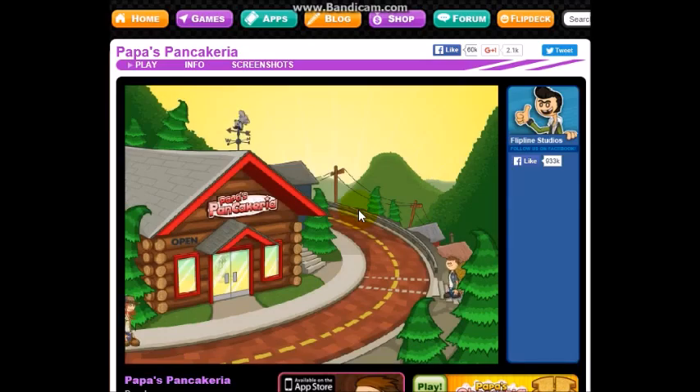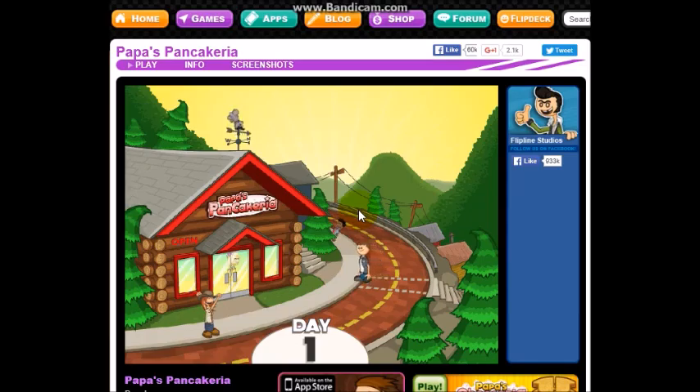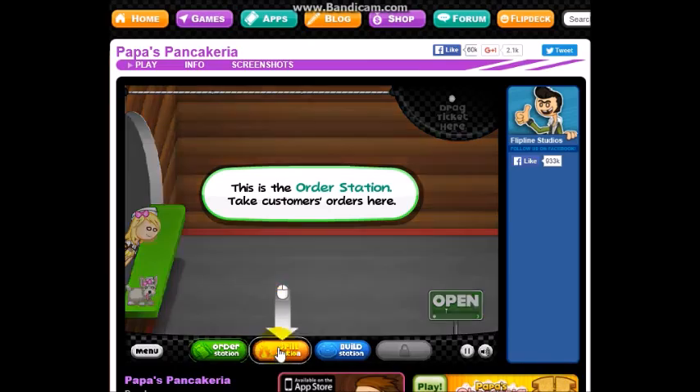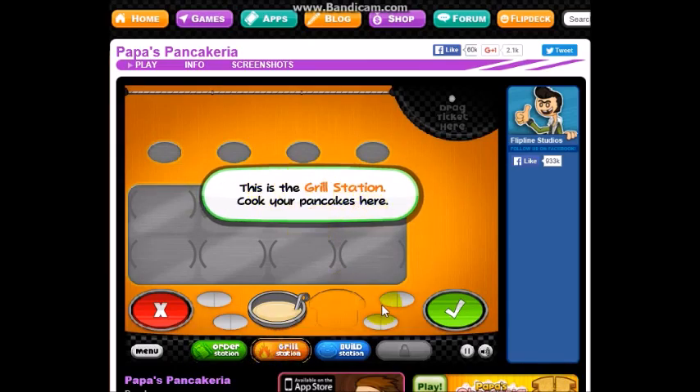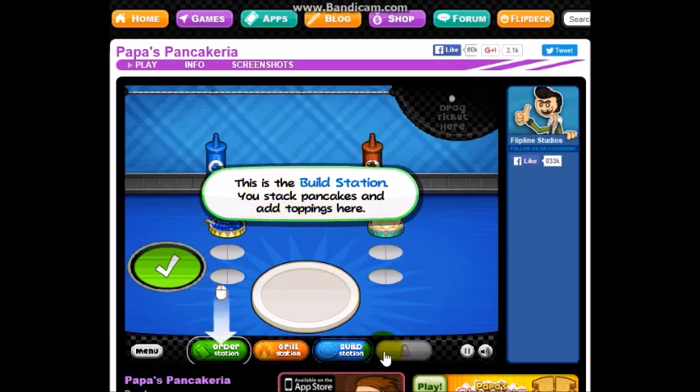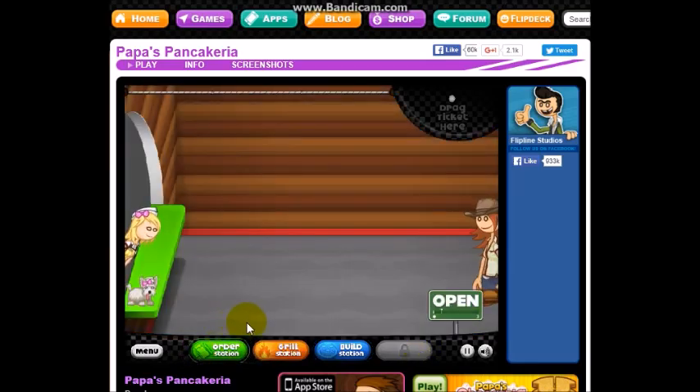He left her in charge of the place? He's not a very good business owner. This is the order station — take customer's orders here. This is the grill station — cook your pancakes here. This is the build station — use stacked pancakes and add toppings. Looks like there's a station that's locked too. Reach rank 15 to unlock it.